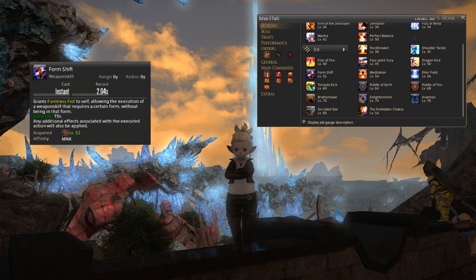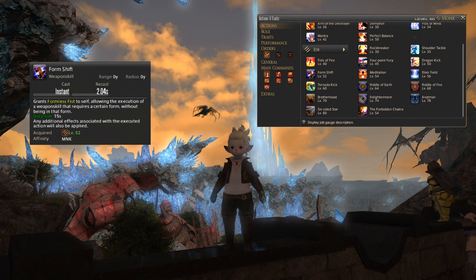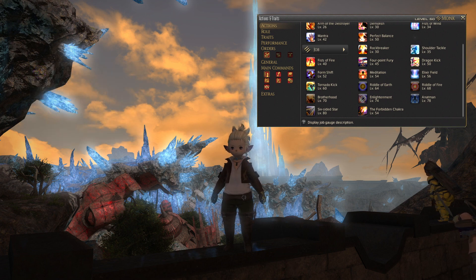Form Shift's main use is as an alternative starter to the level 60 rotation — I'll go more into that when we cover the rotation itself. Next up at level 54, you will unlock three things. First, your job gauge will unlock with five little crystals. Second, you will get access to Meditation.